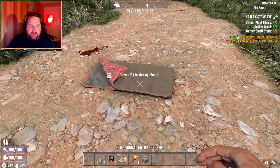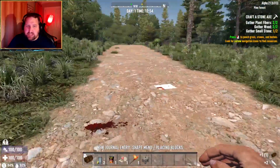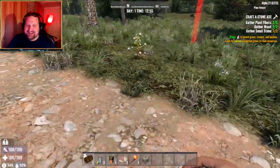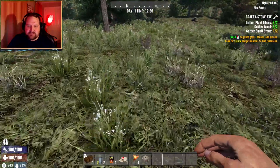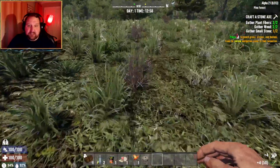All right, we got our bed rolled down. There's something wrong with my voice. You are so loud now — damn it, I forgot you could fix things. I'm an idiot. I need to get some plant fibers, some wood, and some small stones.